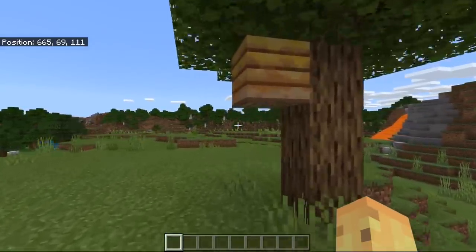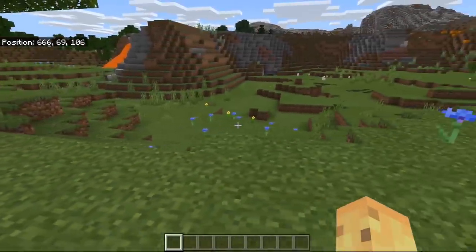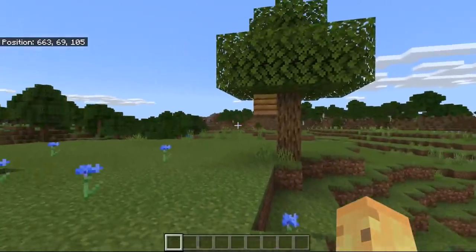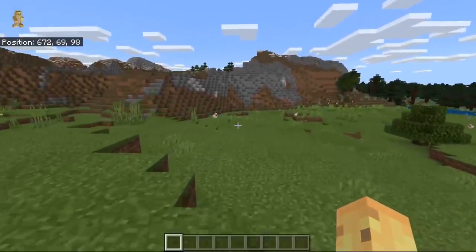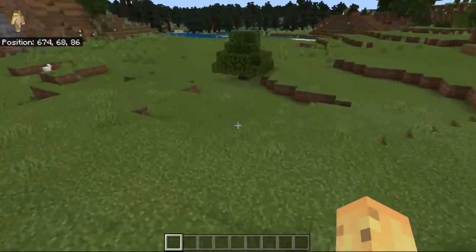Obviously there are more steps involved if you actually want to take advantage of them, but there are lots of flowers around here which means you can start breeding bees pretty much instantly. This is a great 1.14.0 seed in general, not just for the bees — although that's going to come up a lot — but for other reasons we're going to get into.